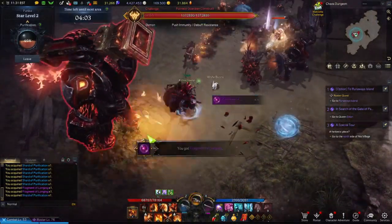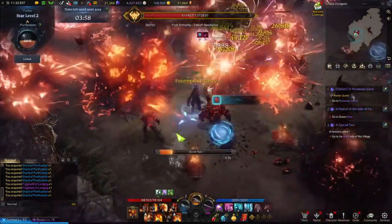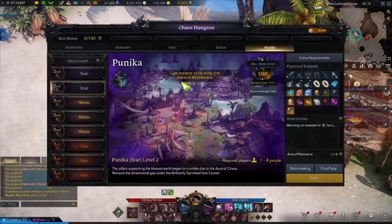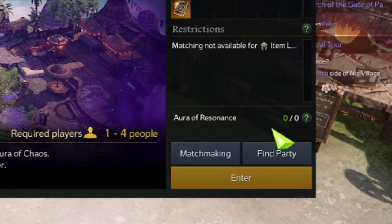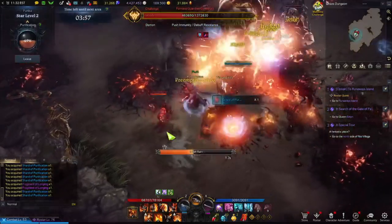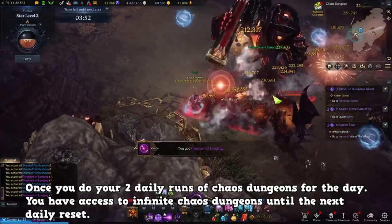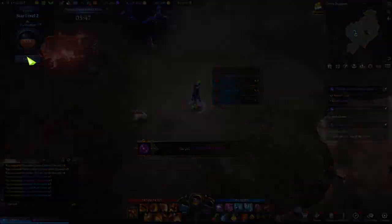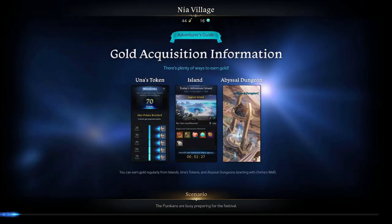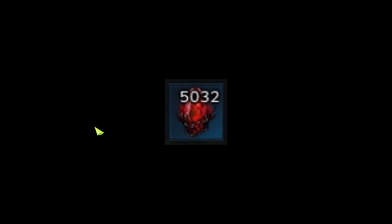Before we get started, I want to make sure you guys are aware of how Infinite Chaos Dungeons work. You're given Aura Resonance — 100 out of 50 every single day. Once this depletes down to 0, you have access to Infinite Chaos. To get to 0, that's basically two daily Chaos Dungeon runs. After that, Infinite Chaos is available until the next reset. Everything you do in Chaos Dungeons will give you a currency called Shard of Purification that you use to trade in the shop.